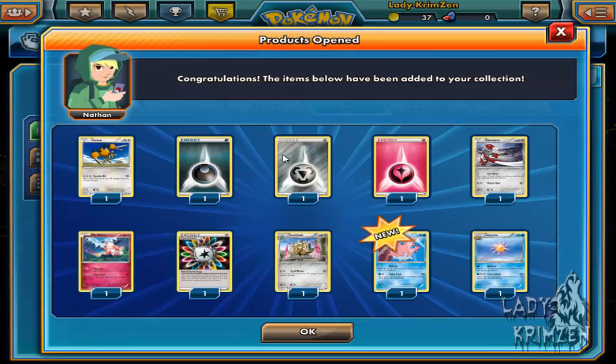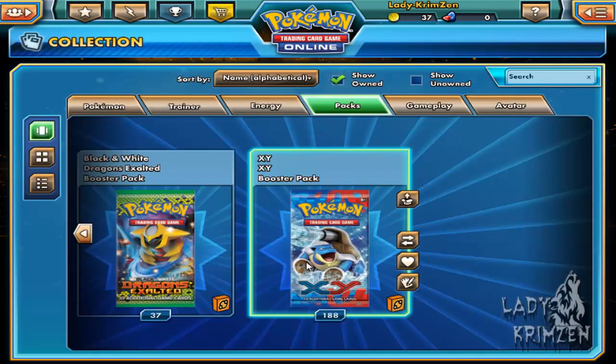Wow — four energy cards in one pull: Doduo, Dark Energy, Steel Energy, Fairy Energy, Ponyard, Mr. Mime, and Rainbow Energy. Still can't believe half my pull is actually energy cards. We also got Dewblade, Corsola as reverse holo, and Starmie. The special energy cards are reverse holo as well, so that's going to be fun.